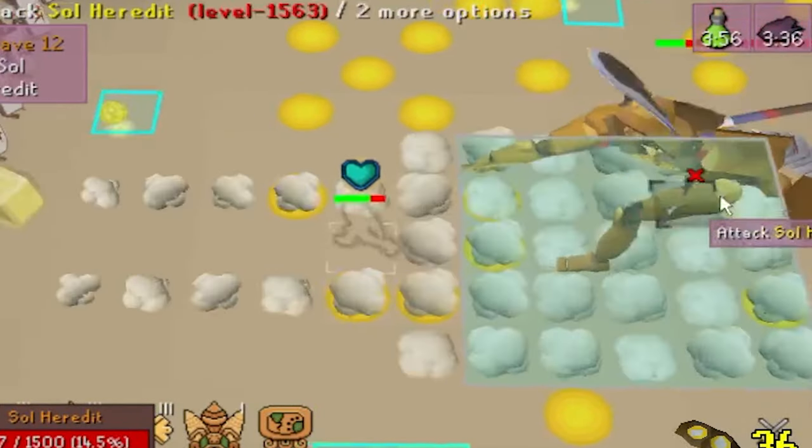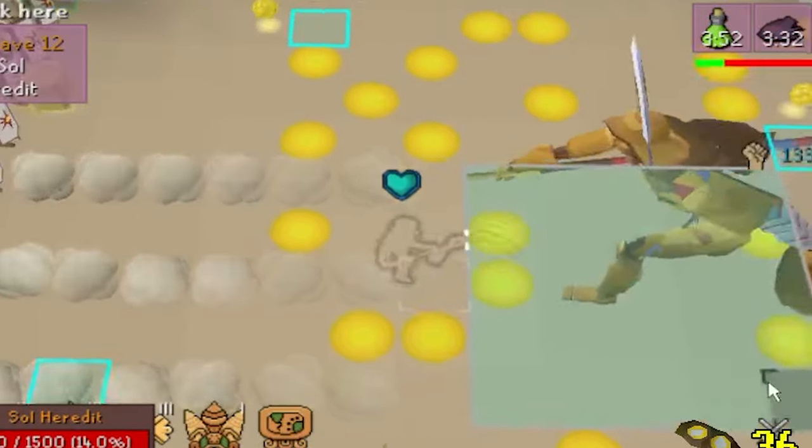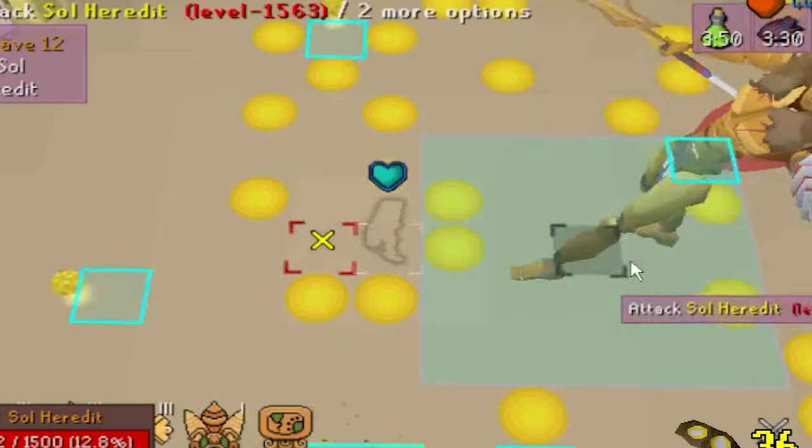Don't compare yourself to others. Your clanmate might be doing a melee-only strategy and have a sub-20-minute PB, but it doesn't matter. Take your time and get it however you need to.